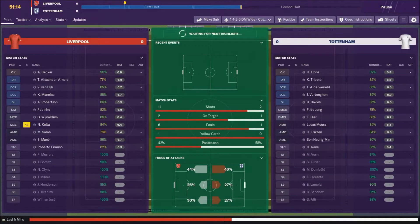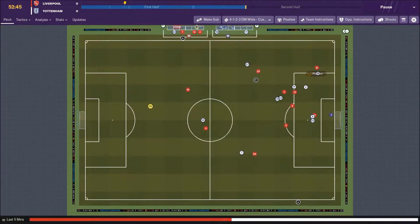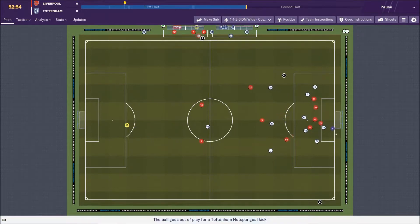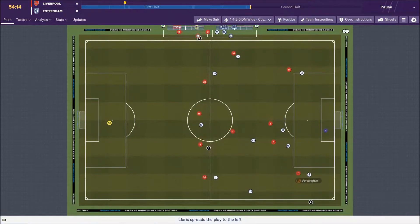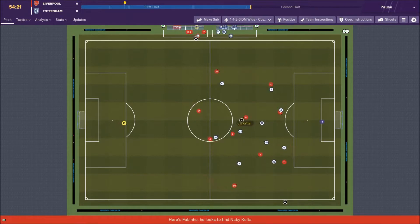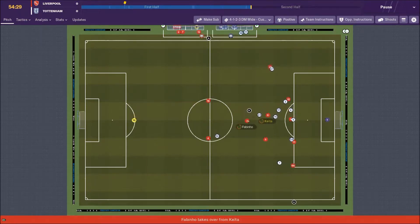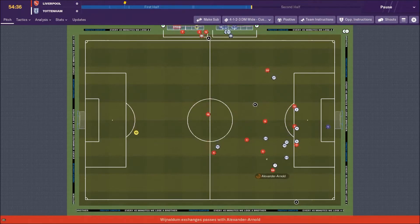Looking at today's other results — if you're a Liverpool fan right now it couldn't have gone any better. Manchester City losing at home to Crystal Palace — who saw that coming? Chelsea also losing at home to Leicester. And Liverpool went to Wolves and wrapped up a convincing victory. Three points, and everybody else screwed up — looking in a really good position.